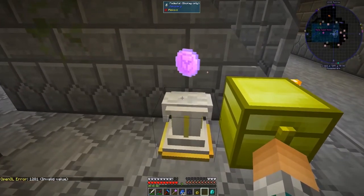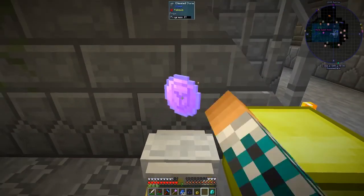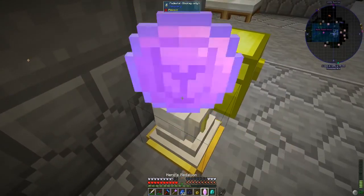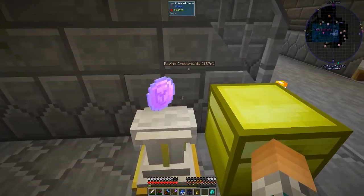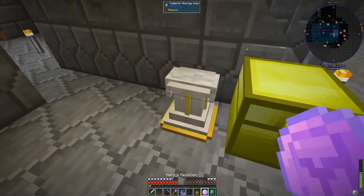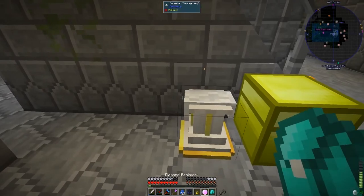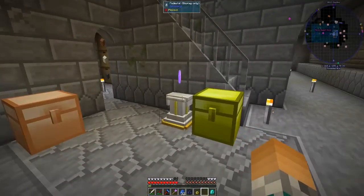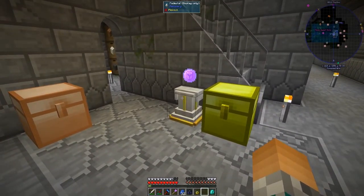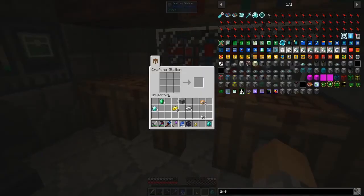The pedestal is just a display stand for basically anything. Shift right-click to get it off, right-click to place whatever on the pedestal. I'm pretty sure you can put just about anything on there, even the angel ring. It'd be useful for like an armory or something to have all your equipment set up with these pedestals - it's kind of like item frames really, except in block form. Anyway, back to the environmental controller.